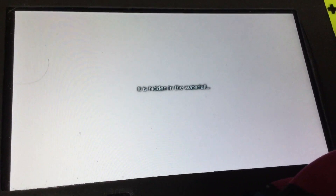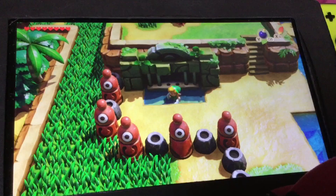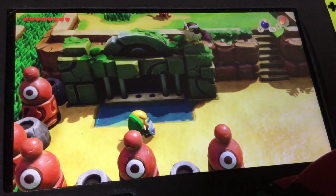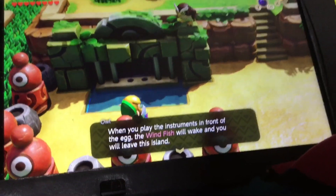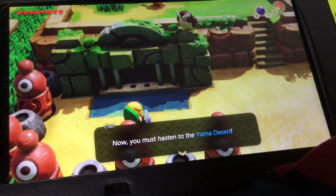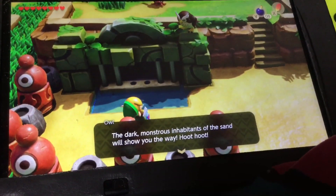It is hidden in the waterfall. Hoot - how many instruments have you got so far? When you put the instruments in front of the egg, the Wind Fish will wake and you'll leave this island. Now you must hustle to the Loma Desert - the dark, mysterious eminence of the sand will show you the way. Hoot hoot!